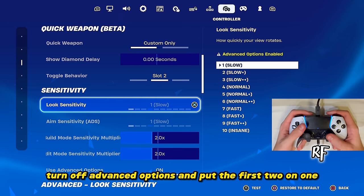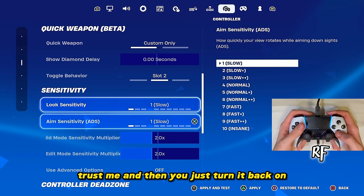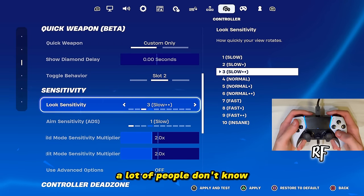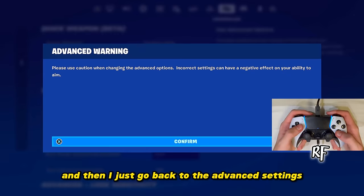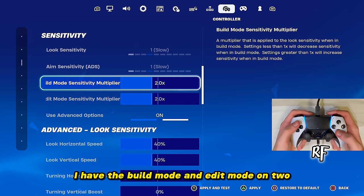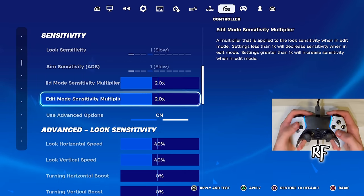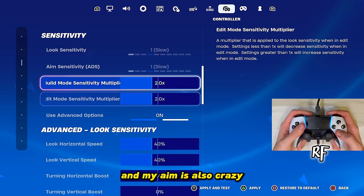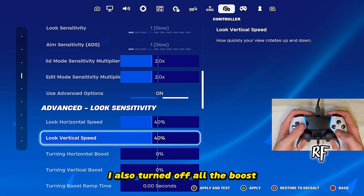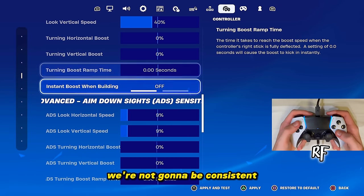For sensitivity, first turn off Advanced Options and put the first two settings on 1 — this makes your aim way smoother. Then turn Advanced Options back on and go back to your normal settings. That's a secret a lot of people don't know. I always keep those first two on 1 before returning to advanced settings. For build mode and edit mode I'm on 2, and my look and horizontal speed are on 40%. I also turned off all boosts because they can mess with your aim and we want to be consistent.